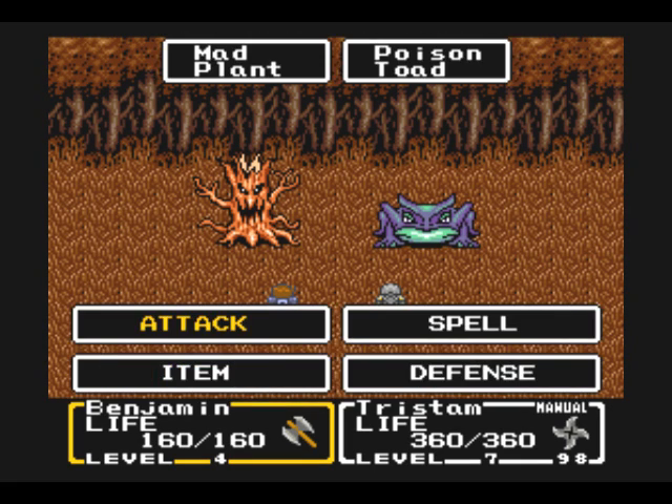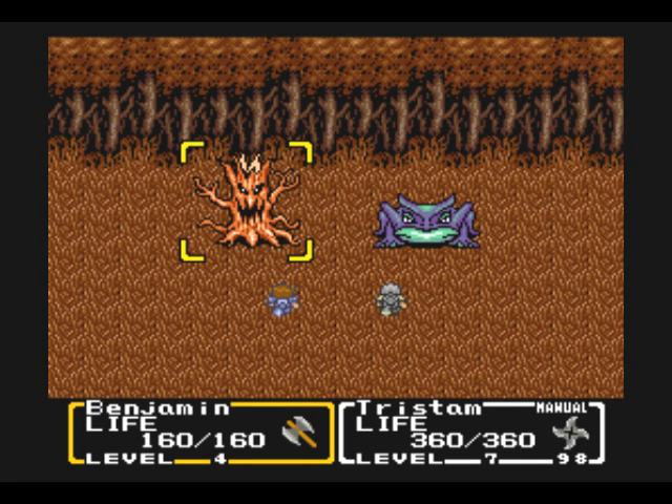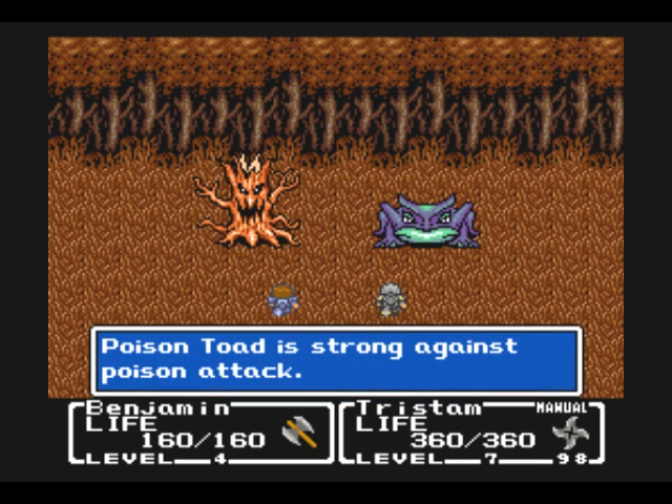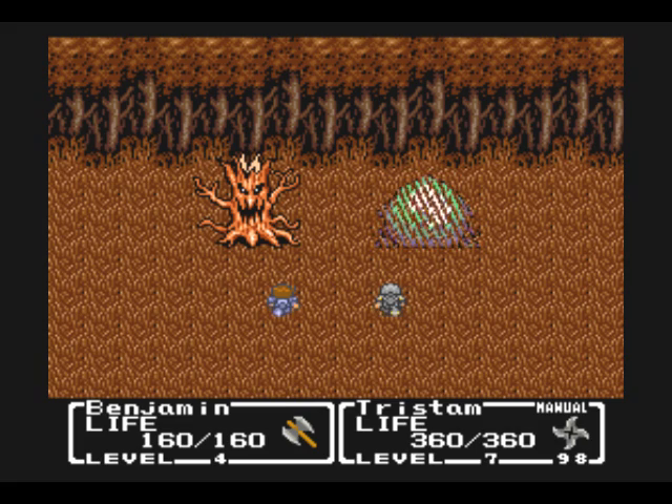Okay, here's the other enemy I was looking for — Poison Toads. They can poison you. Now, since these guys are weak to an axe, I want Benjamin to hit that guy and Tristan to hit the other. If you get poisoned, use a heal potion to cure that.